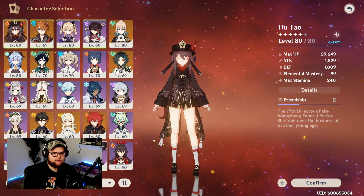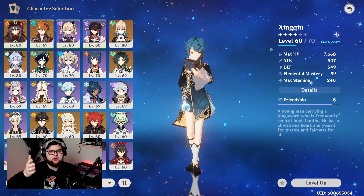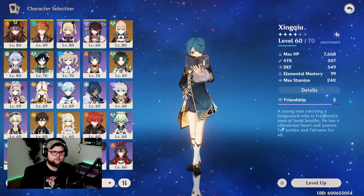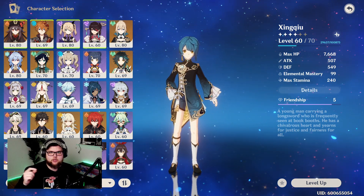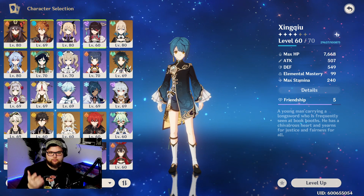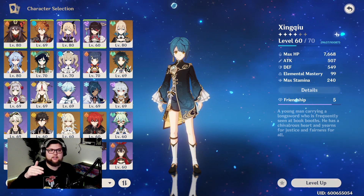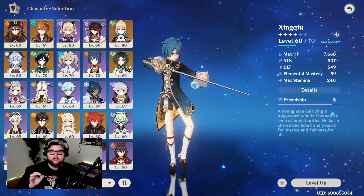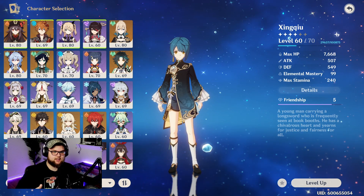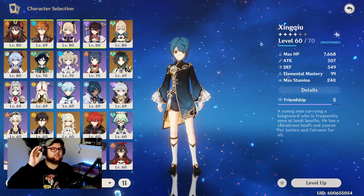The first thing I want to do is call out a couple of staple characters — ones that can always be paired with Hu Tao and perform extremely well. First is definitely Xingqiu. He provides so much utility because of the way Hu Tao's elemental skill works. You can't switch off of her once you activate it or you forfeit it. So having a support that applies damage off-field while Hu Tao is stuck in her elemental skill is amazing.